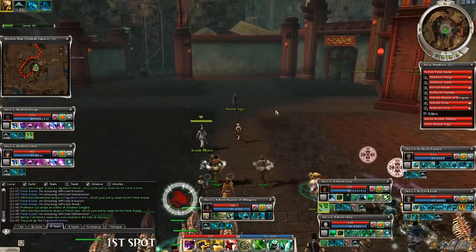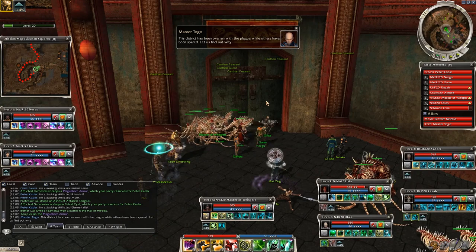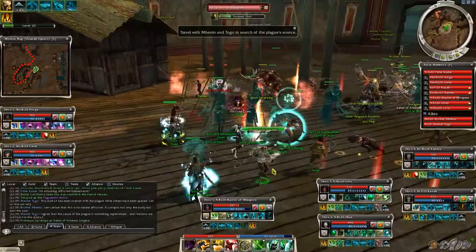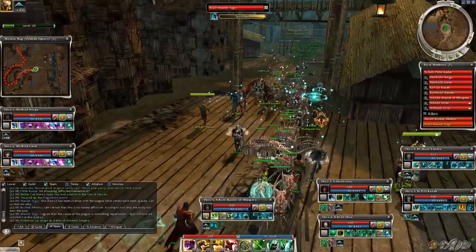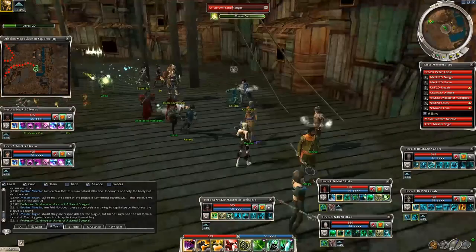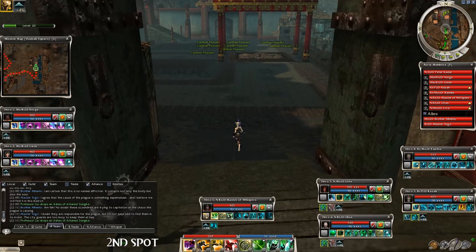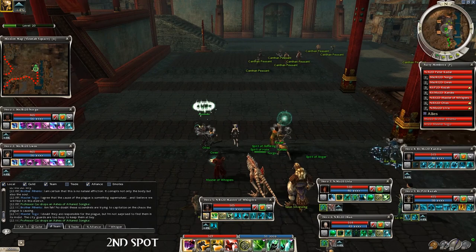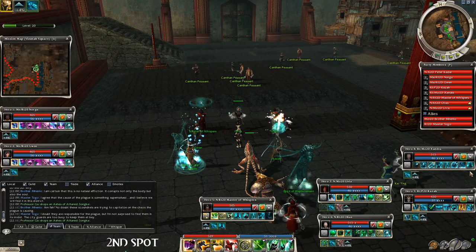After these groups the dialogue is triggered and we can go to the second spawning point. There are a few tough afflicted on the way — always check that Togo and Manlo are following, wait for them and don't go too far ahead. Finally we reach the second point and can prepare for another big fight. Use your defensive skills in advance for a small advantage. Usually I stay in the center around Togo and Manlo — this way I can spike the central spawns immediately with minions and mesmers, then handle the left and right groups after.